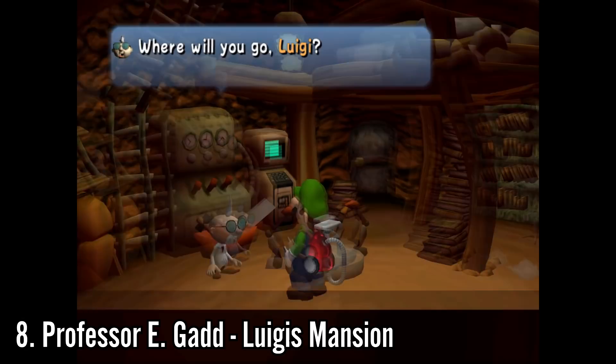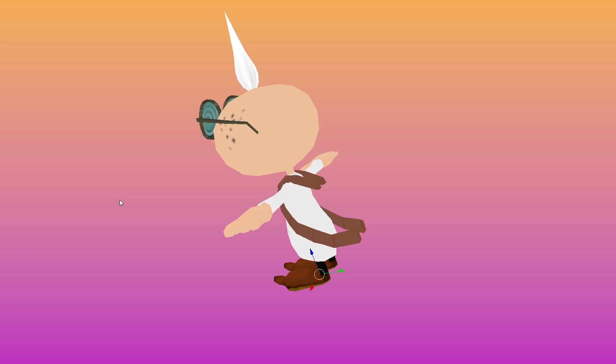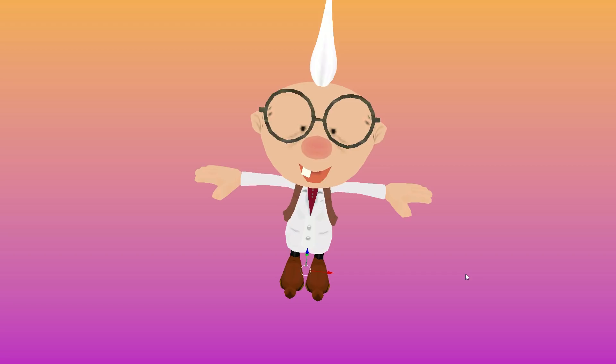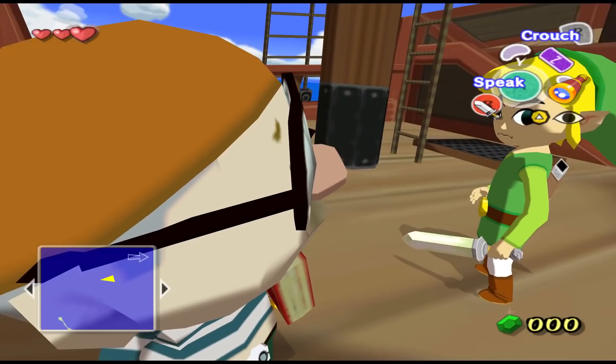Here's a pretty high-profile character: Number 8, Professor E. Gadd from Luigi's Mansion. Professor E. Gadd always has those fairly opaque glasses on. At certain angles you might get a hint of what his face looks like in-game, but you never get a great look — at least until now. Removing the glasses from E. Gadd's face entirely reveals that he has two little dot eyes with lots and lots of crow's feet underneath. It's funny because most games don't go for this effort, but there is one character that looks very similar to E. Gadd who has a very similar feature as well.